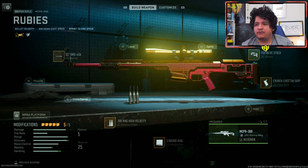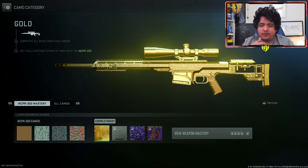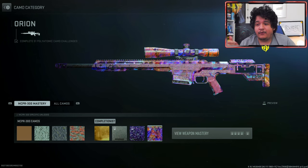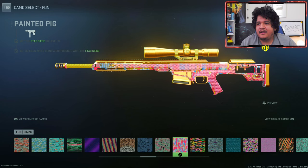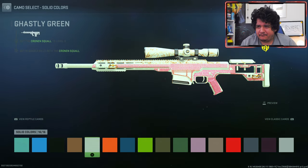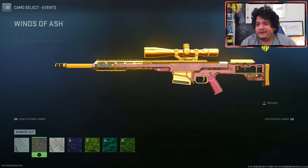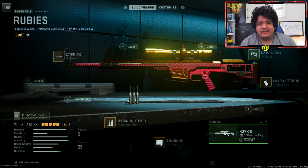Moving onwards, we got the MCPR 300 Rubies. Here are the base camos — they actually change with the blueprint very well. Here's gold — there's a diamond gold or ruby gold. Here we got platinum with the platinum rubies. Here we got polyatomic with the platinum rubies. And then we got Orion with the rubies, which actually looks kind of clean — I think Orion looks the best out of all of them. The yellow speckled camo combined with rubies looks decent, though I think the M4 looks a lot better than the MCPR 300 for this. Charcoal kind of reminds me of the MW19 gold camo. Solid color camos are cool on this weapon, but they still look better on the M4. Pretty W blueprints in my opinion, though the M4 looks a little bit better.